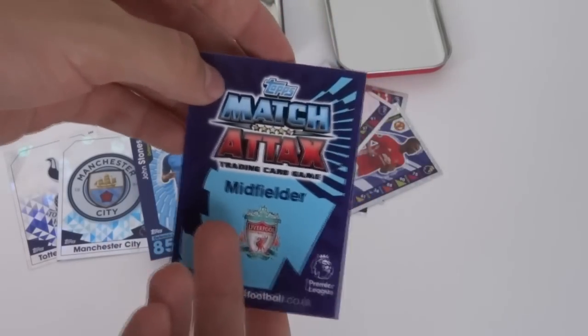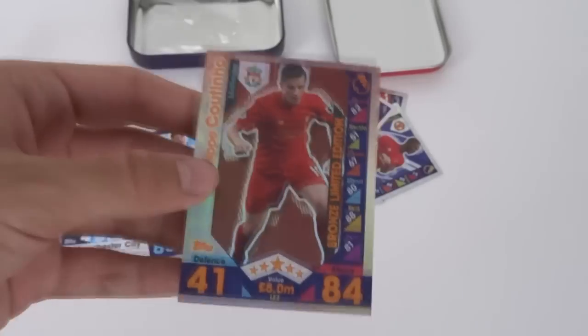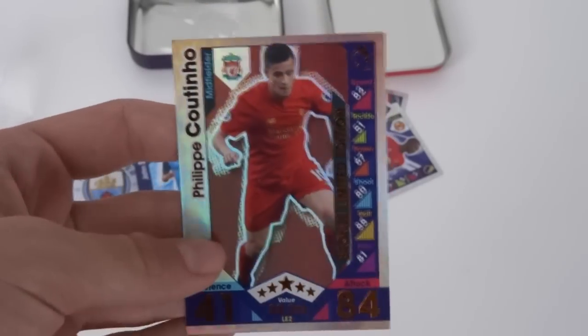Who is our limited edition then? Philippe Coutinho — it's a bronze. Well, you've got to get the bronzes to get the gold, that's my motto. There he is: Philippe Coutinho bronze limited edition card of Liverpool.